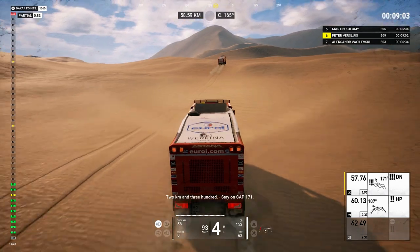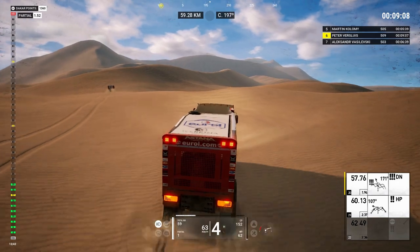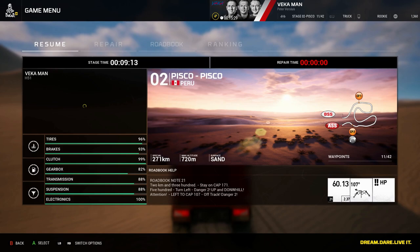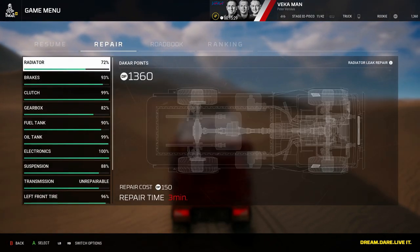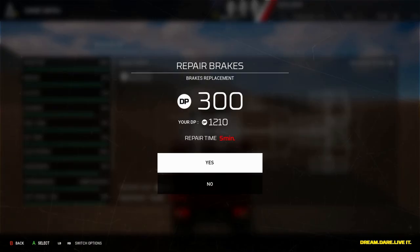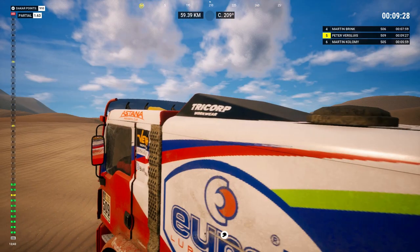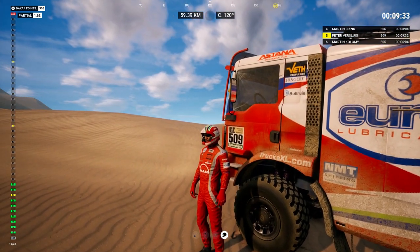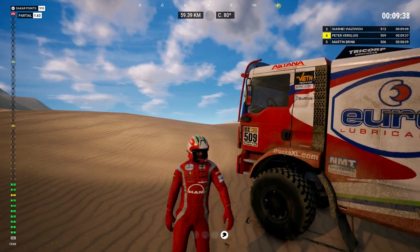If you do that over and over eventually the truck will break down. Since I'm not going to finish this stage, check this out — you do have a repair menu, you can fix things, and I assume that five minutes means time that we're stopped. The other thing you can do is straight up get out of the truck — you can take your lid off.